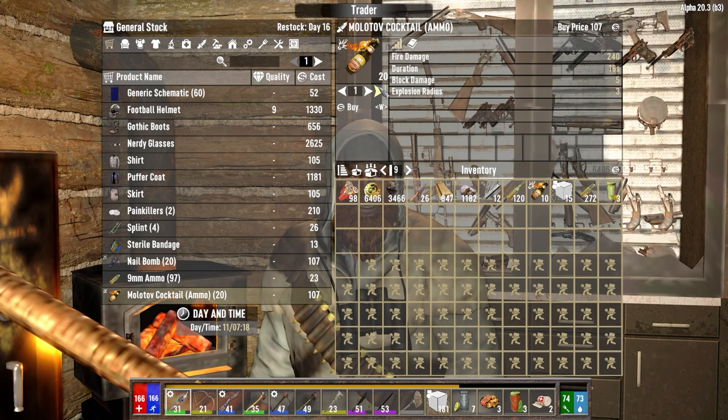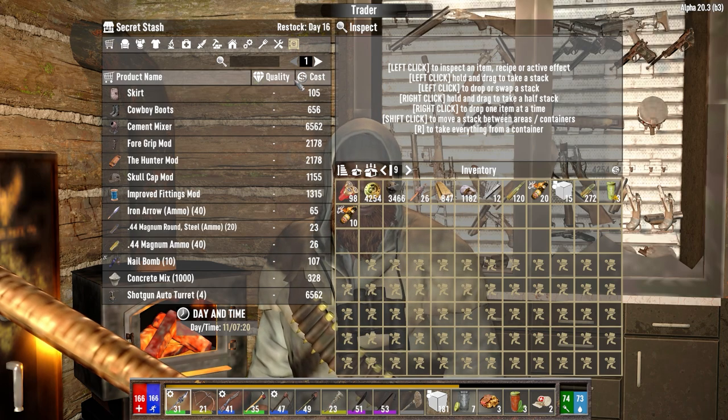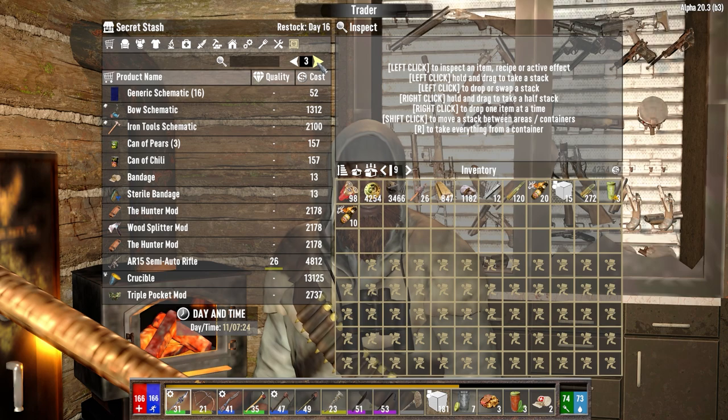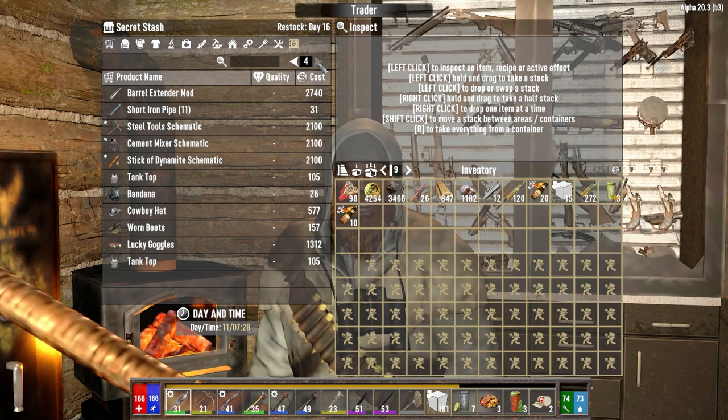I'm going to buy these right off the bat, because that's pretty much our next Horde Night right there. We want to look for shotgun ammo. We can make all that stuff - it's only the stuff that's going to be resource-difficult at this stage. We want to buy ammunition. There's a full crucible. We can't make steel until we get Steel Tools, and I think it's like level 40 or something we have to be at to make steel. It's not like we can actually do that even if we just get a crucible. There's the Steel Tools schematic.